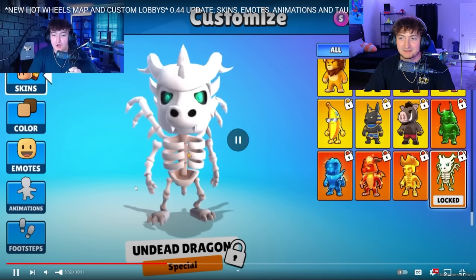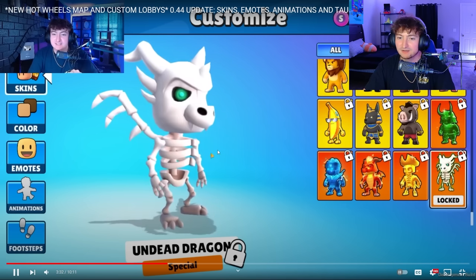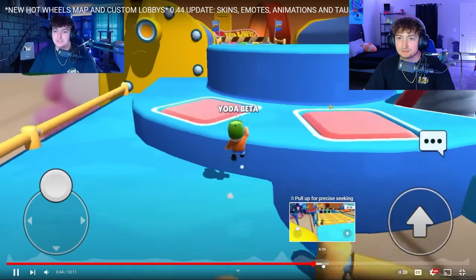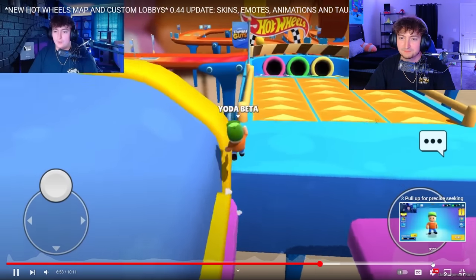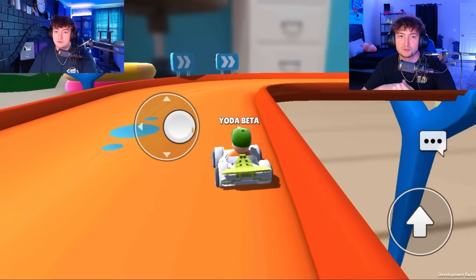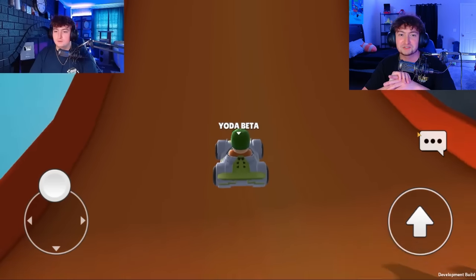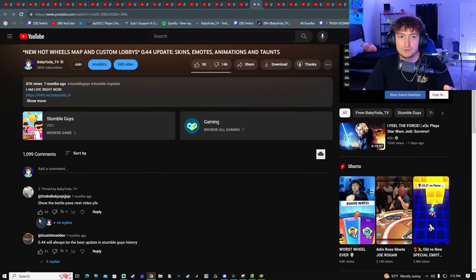The stumble bot reaction — normally I don't get this hype, but this was the biggest update we'd ever gotten. This was the fifth ever special skin, and it was an undead dragon. The custom parties is definitely the biggest feature ever added. Looking at Hot Wheels gameplay: my first time going through the tube, trying to drift, beta was bugging out. Seven months ago and I've changed so much.